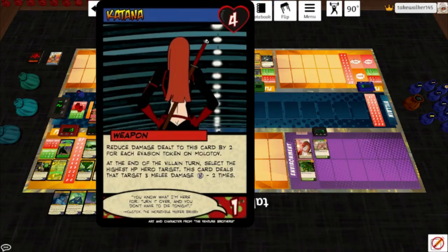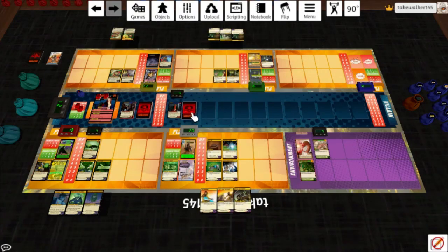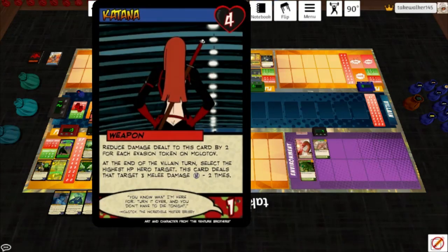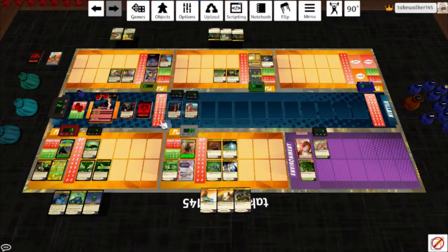She plays a Katana: reduce damage dealt to this card by 2 for each evasion token on Molotov, and she'll deal some extra damage. End of turn she plays a Mauser Pistol. End of turn: select the highest HP hero target; this card deals that target 3 melee damage 2 times — that's Gyrosaur, she takes 6. End of turn: this card deals the lowest HP hero target for projectile damage — that's the Emerald Deathmobile, there it goes again. I'll hit Molotov for 2 and 2, removing both of her tokens.